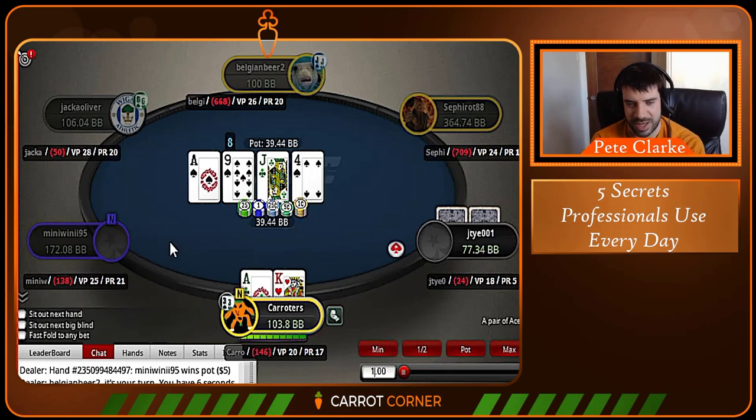On Ace-Jack-9 two-tone, we bet most of our range and he makes the call. The turn is the 4 of spades. Now this is a situation where we can bet small or check — betting big is automatically a blunder here. The reason is that Ace-King now has a rather small 'investment ceiling' — a term from the Carrot Poker school meaning the maximum amount of money your hand will want to invest on most textures. Given this board can't really run out much better for Ace-King, things are only going to get worse.